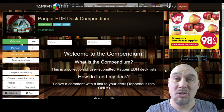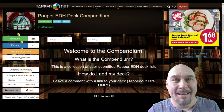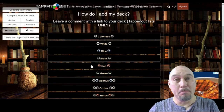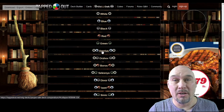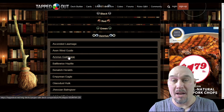So where do I begin, you might ask? Well, lucky for you, there's a great resource online called the Pauper EDH Deck Compendium. And this is an amazing resource. It's organized so conveniently for you by color combination. So if you want an Azorius Commander, you just simply click on Azorius and it gives you a list of all the deck lists that have been submitted to this database.